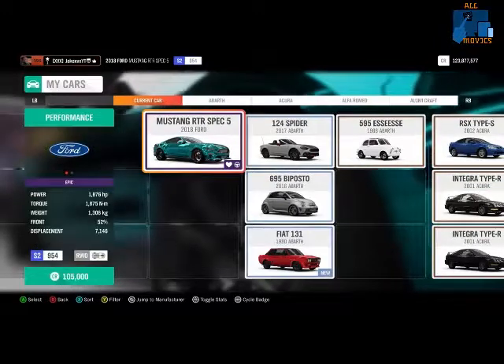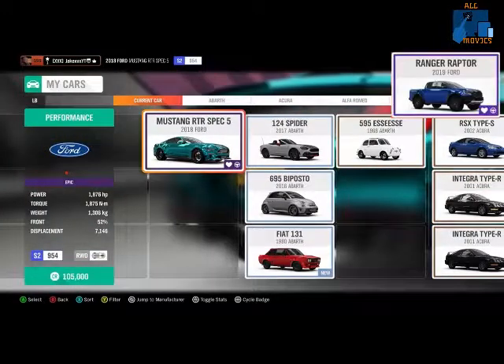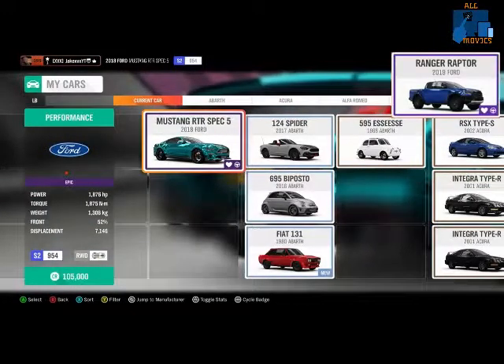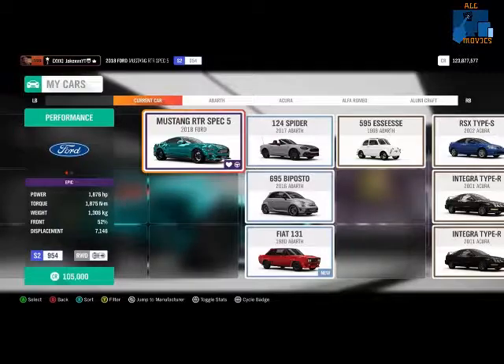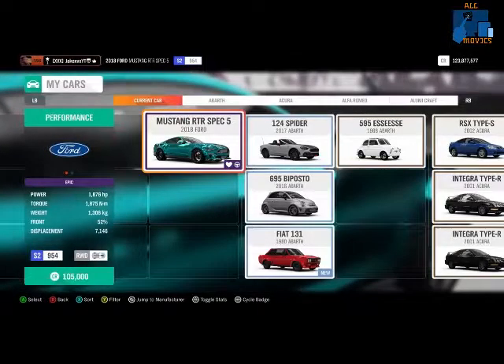Another new car is the Ford Ranger Raptor 2019. You can just buy this on the auto show — so as soon as this update is out this week, you can go straight to the auto show and buy the Ford Ranger Raptor.